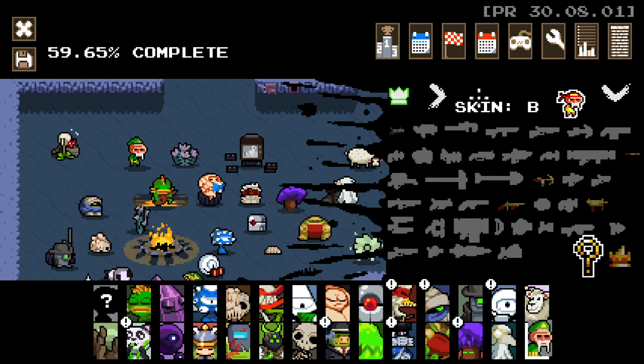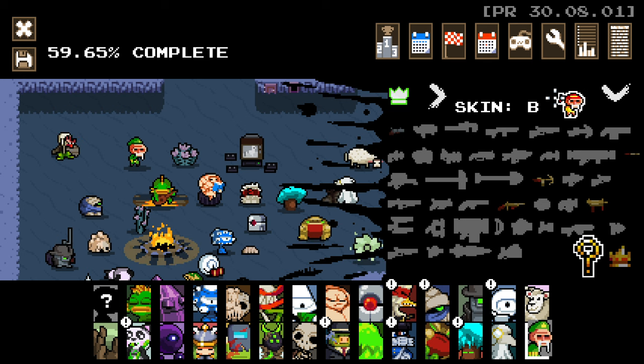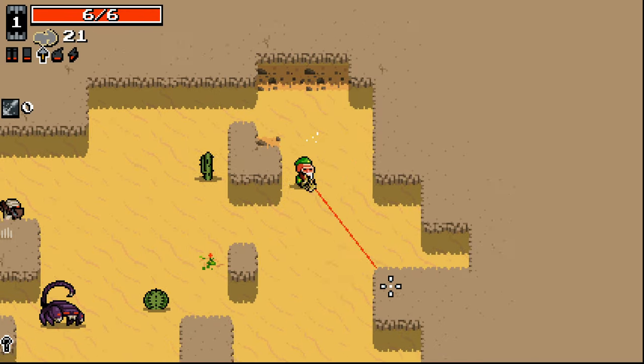We did unlock one of the B-skins here, which looks to be Macho Man Randy Savage. And then we're also trying to get this one for reaching a thousand skill. I believe this one was for... I don't actually remember, what the hell was this for? Anyways, we're going to try and get the C-skin. Basically, this character is pretty interesting. The way he works is we deal damage to build up skill. We have slightly reduced max HP, and skill is going to increase all of our damage dealt. We can also shrink enemies for the cost of five skill, which I didn't actually find that useful all in all.